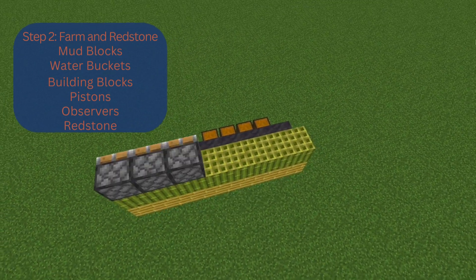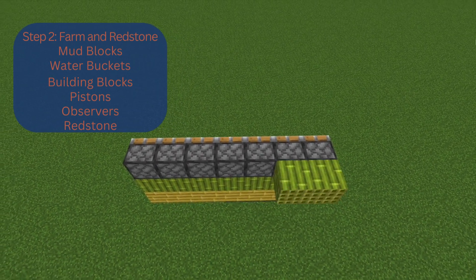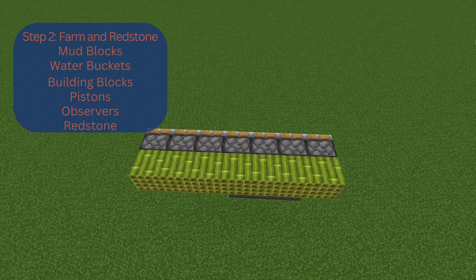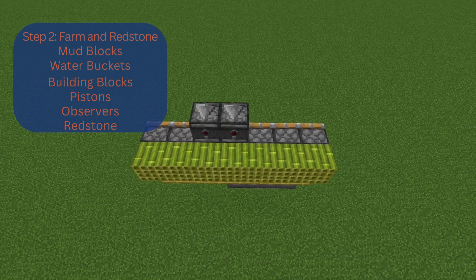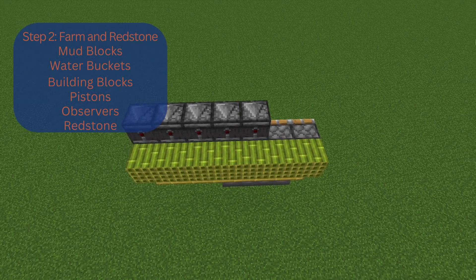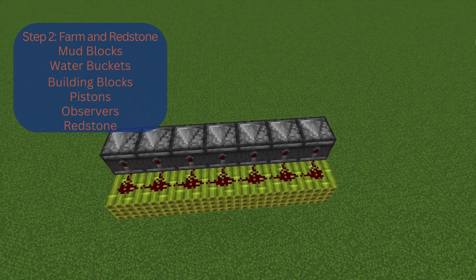After you've placed your water, go ahead and cover it with a block above. Above those blocks, place pistons facing towards the mud and add a row of blocks behind those pistons. Then, from the direction of the blocks, place observers on top of the pistons — they should be facing the same direction as the pistons. After you've placed all your observers, go ahead and create a redstone line behind them.